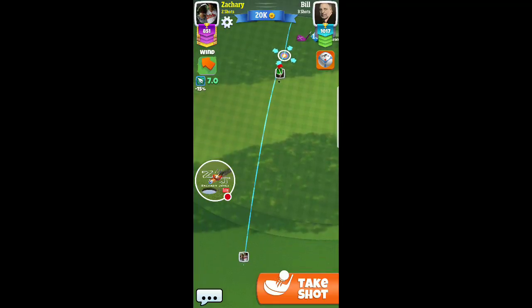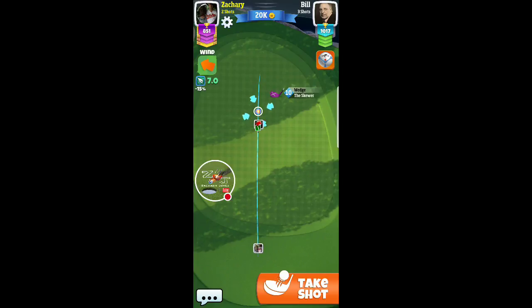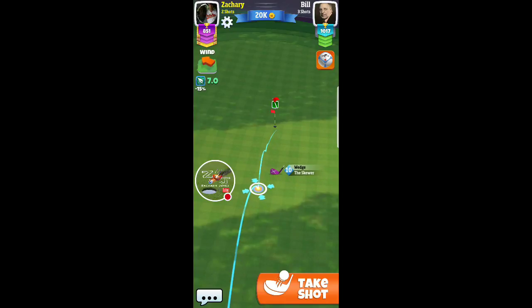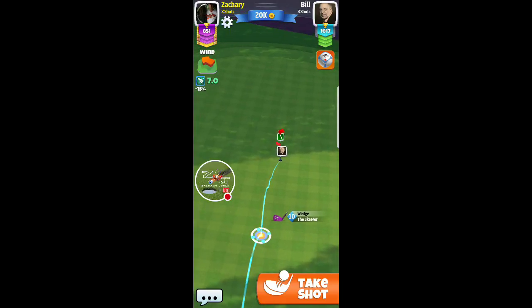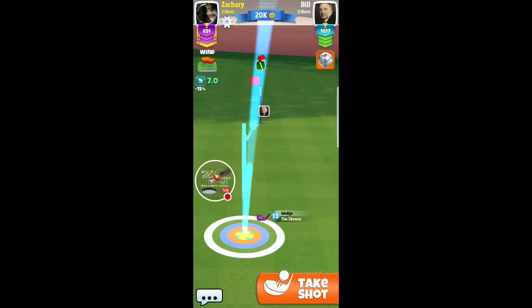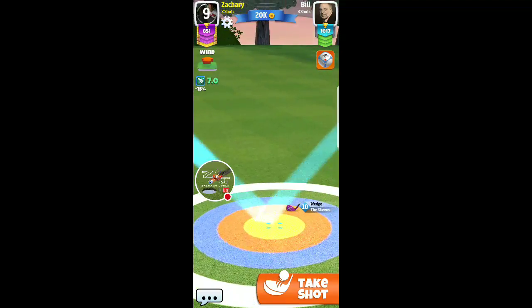Another thing you always have to consider is your release point. If your release point isn't exact on the timing, the hook's not going to cooperate the way you want it. Here you see max club — I'm about 80 percent or so. This is roughly 50 percent and I believe it's about 1.4 per accuracy, which puts it at about three per ring — so I'm probably going to go right around three rings here.